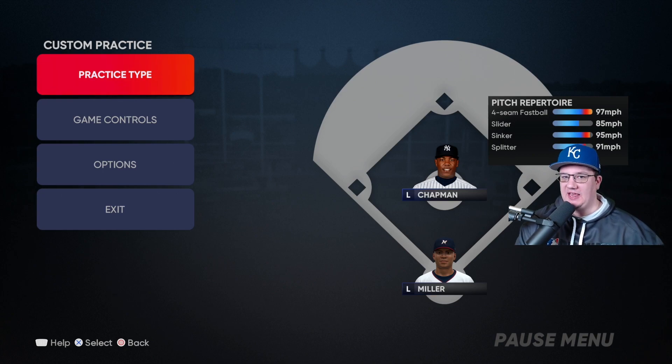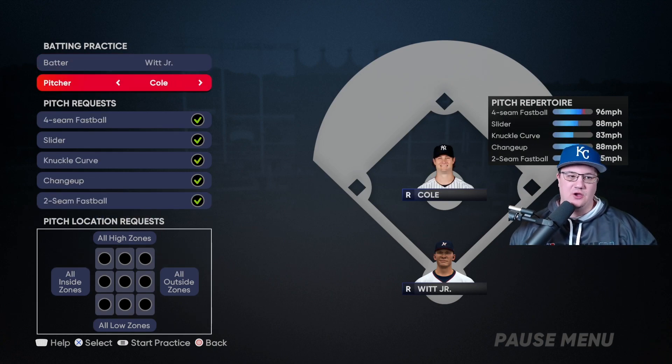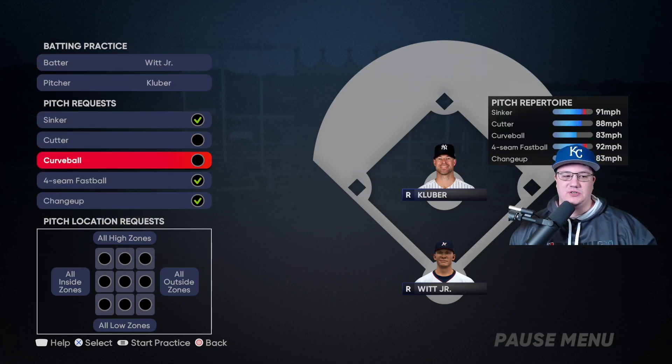Because if you're able to do that here, you're going to be able to go into the game and play like All-Star or Hall of Fame and just be incredible. For the next setup, stay with Batting, go to Corey Kluber, select the sinker, and go all inside sinkers.